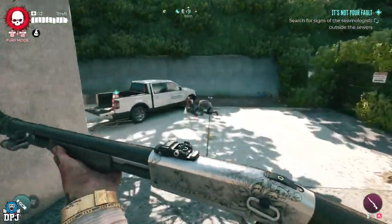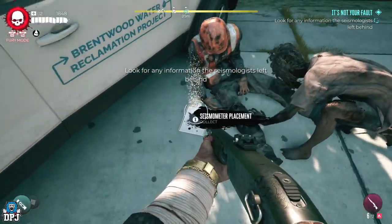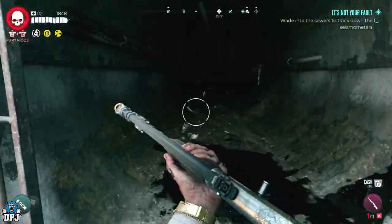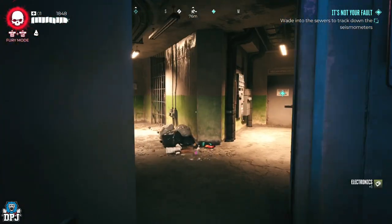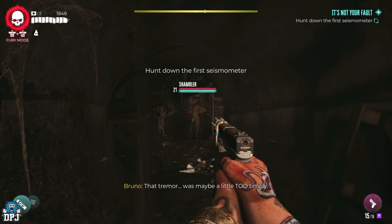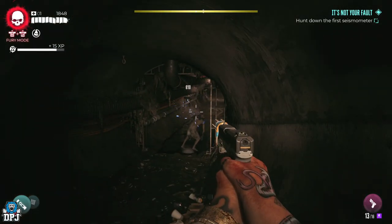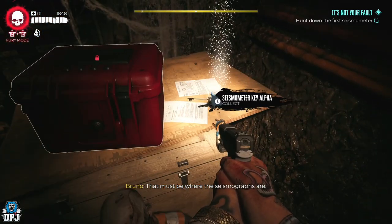The first clue you will come across is picked up right next to this zombie having its lunch. From here, proceed into the sewers. The first is quite straightforward — progress a little further until you get to this point right here and there it is. From here, keep progressing deeper and deeper, taking out all zombies along the way.